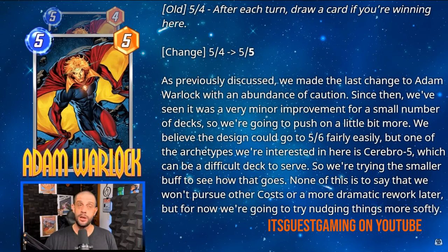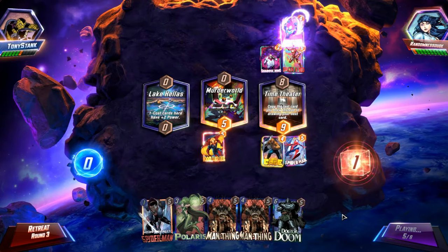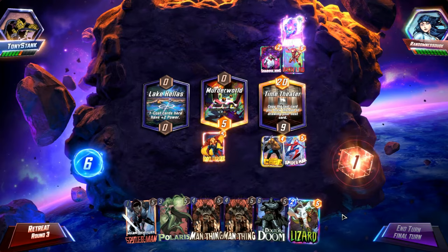If he's so great, why did they just buff him not too long ago? Well, someone at Second Dinner is clearly a big fan, because they took an already great card and made it even better. Adam Warlock's ability to draw you a card on turn 5 is game-breaking. They honestly might want to consider nerfing him because he's kind of broken.